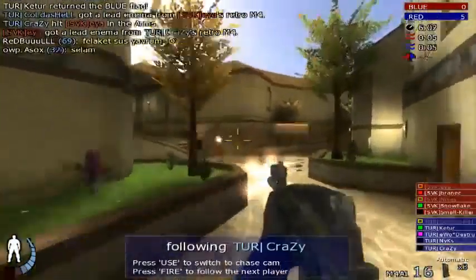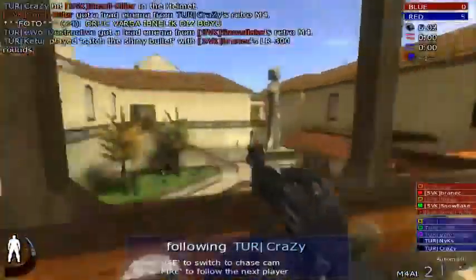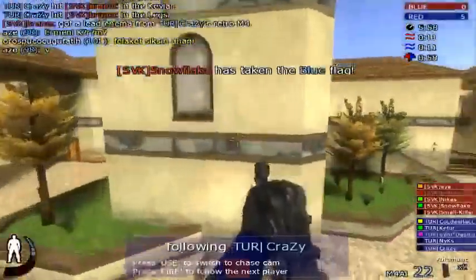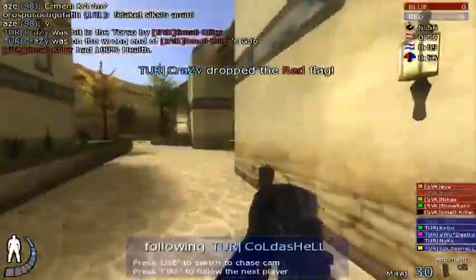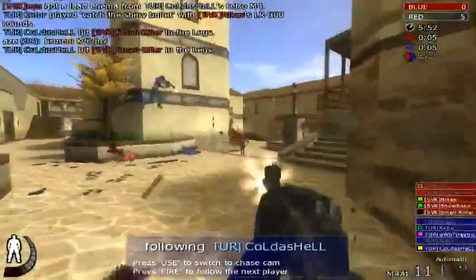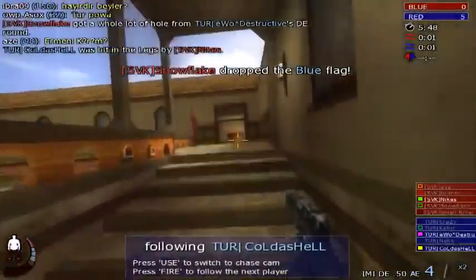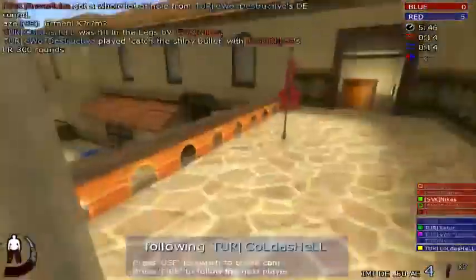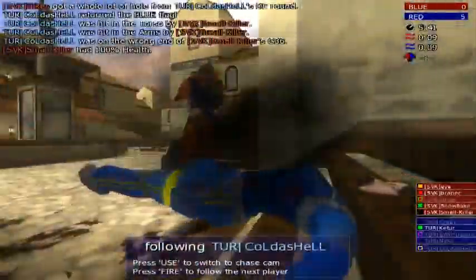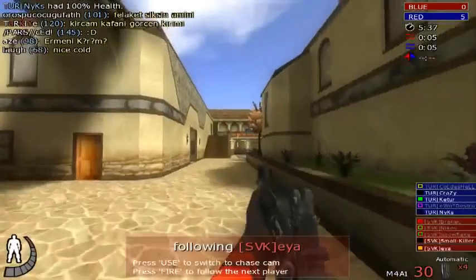Nice safety play by Krazy here. Nice 2-man combo — 3-man. Gotta love the M4, nearly accurate there. Yeah, a few taps and you can fire it at long range. The back here getting pretty close there. Nice return by Korda's Hell just in time before taken out by Smallkiller.